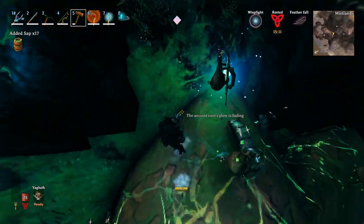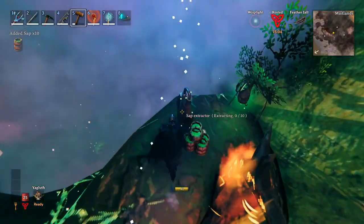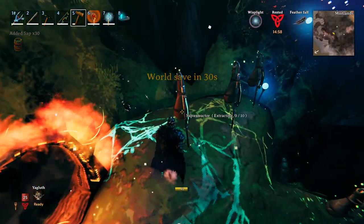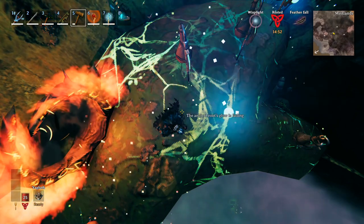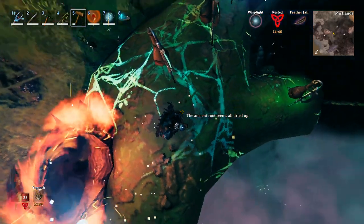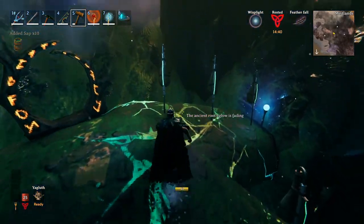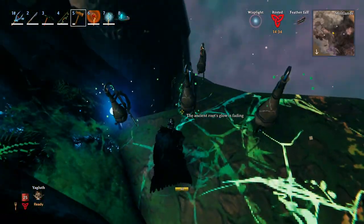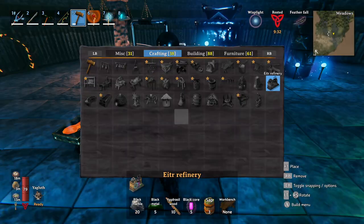Once you've placed a dvergr extractor, it doesn't take too long to fill up - you'll get 10 pieces, and it usually takes a full day to drain. The root should replenish itself, so it's effectively everlasting. However, after a couple of days you might only get six out of it, and sometimes it'll say the root is completely drained. I got at least 140 sap over maybe 10-12 days, starting with five or six extractors and then just one for the rest. I'll have a separate video covering exactly how much you get per root.